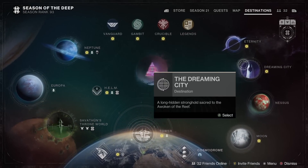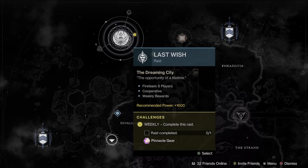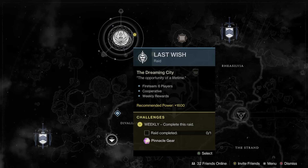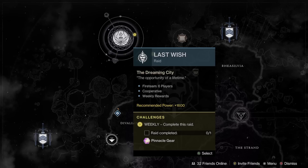The Dreaming City is the featured raid this week, so if you're looking for the Thousand Voices, now's the time to go farm it out. Just get that Riven checkpoint — I'm also going to do a Riven Cheese video over the weekend. Riven's actually a really easy encounter; just remember to save those checkpoints on a character and then swap over. You can actually farm this cheese with only two or three people.